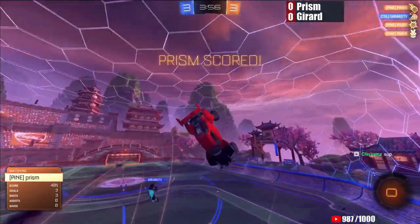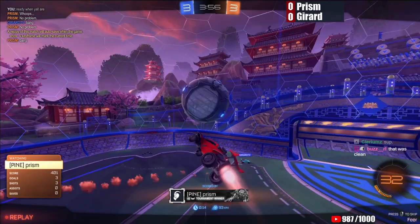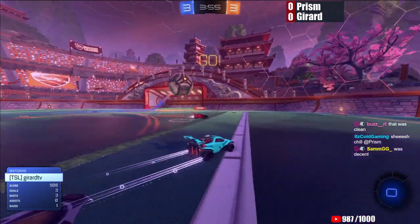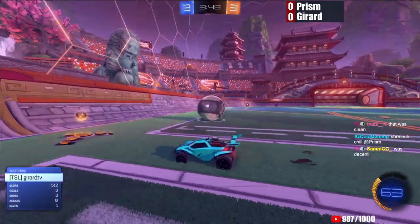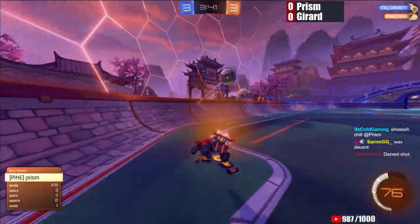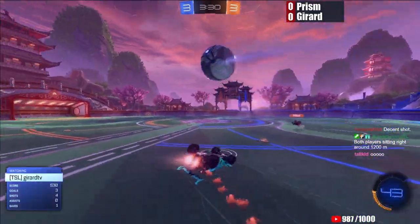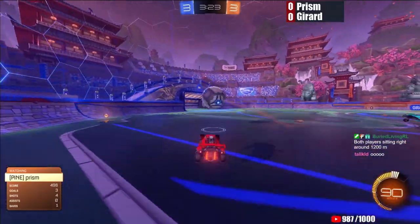A nice pre-flip from Prism to get back to this ball. Great 50 — that's a nice shot from Prism, keeping up the consistency of first possession meaning a guaranteed goal. A great last-second adjustment there by Prism. The really good pre-flip to get to the ball and then the air roll at the end to angle his car back and force that 50 down into the bottom right corner is a very high level play. Gerard finds possession off the fake, a great dribble to bring it back online, but the save is somewhat easy for Prism.